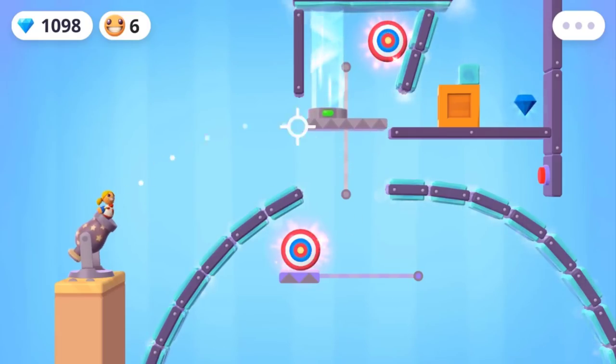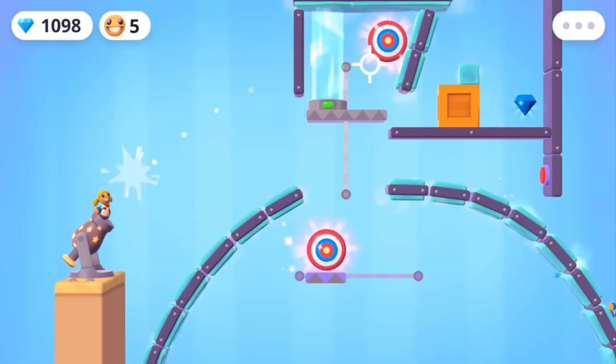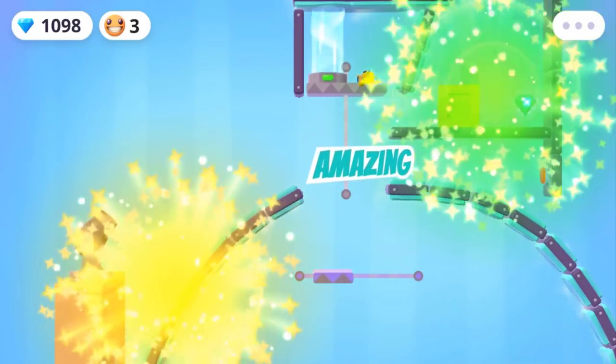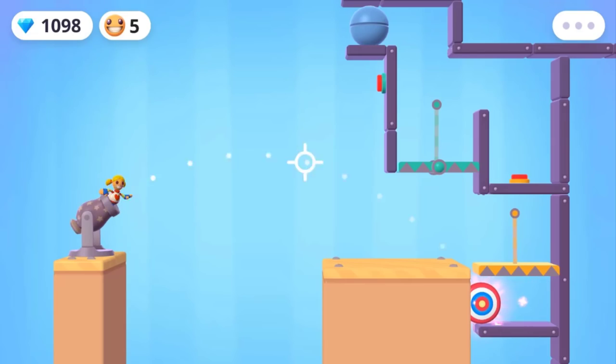Alright guys, here we go. This is level 81. Let's press the buttons, and we're going to follow two of the targets here. Let me see if I can spin for the target. Yes, I got it. Oh, I missed that diamond. Alright, let's move on to level 82 here.